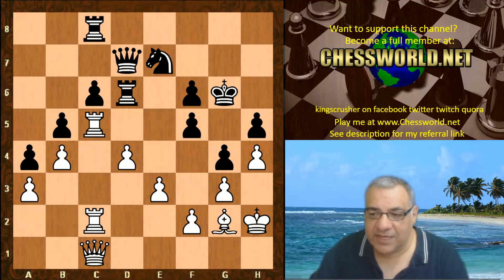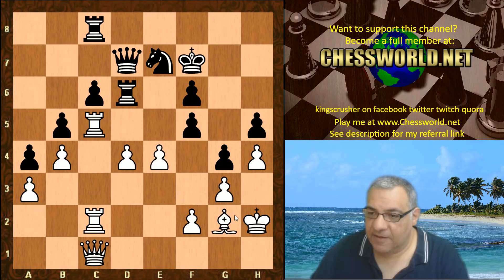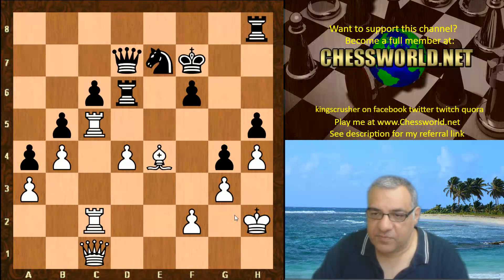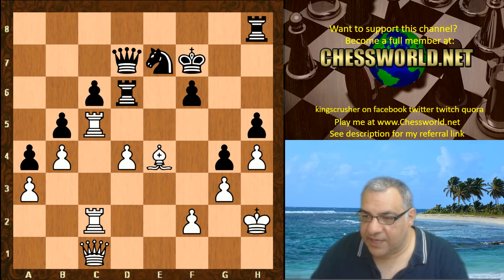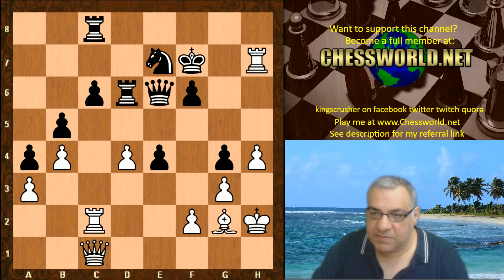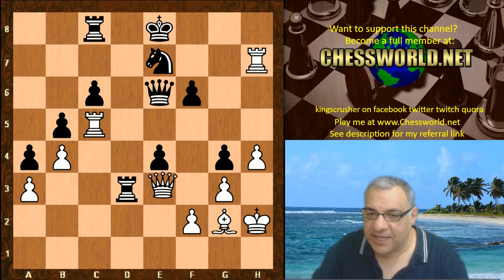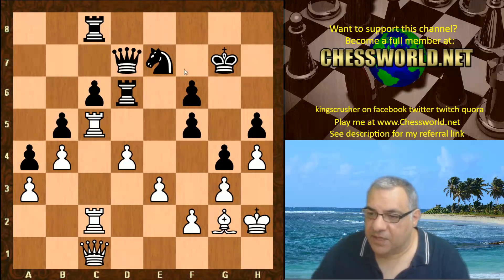If the king had gone to f7, e4 looks dangerous — for example, f-takes and then with h5 attacked, or Rook takes h5, both positions are nice for white. So already it seems white was in a strong position even if King f7 — there was a pawn break available with e4.